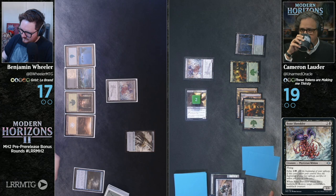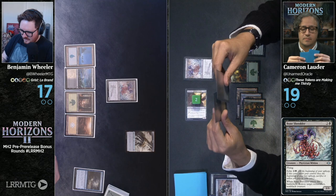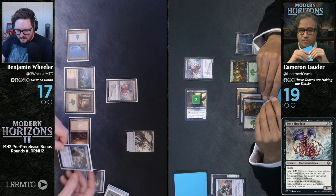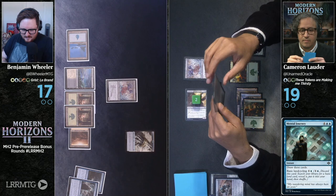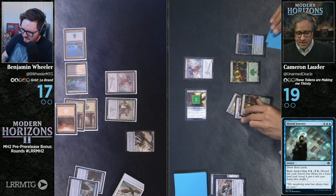I'm going to basic land cycle this Mental Journey, paying a blue and a white, and find a second basic forest. I'm then going to play the second basic forest. Are you getting Yavimaya Elder? You better believe it. All of my favorite cards from Urza's block have come out to play. I'm going to cast this old man and pass the turn.